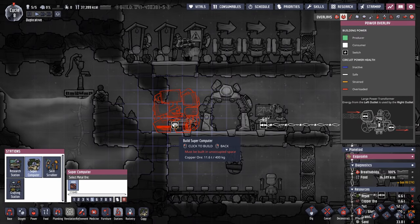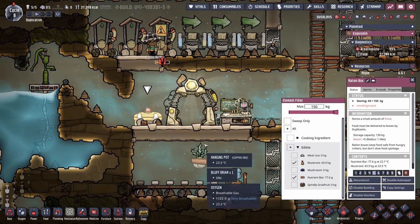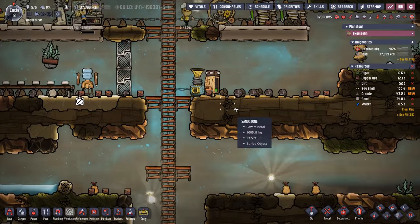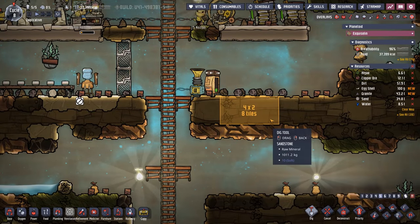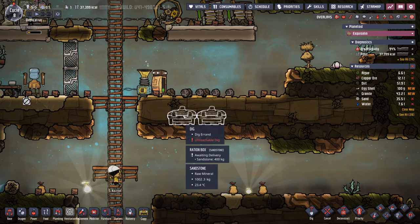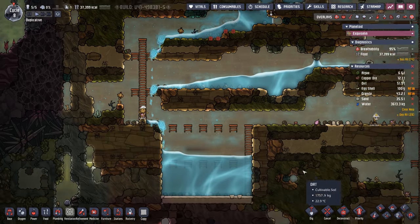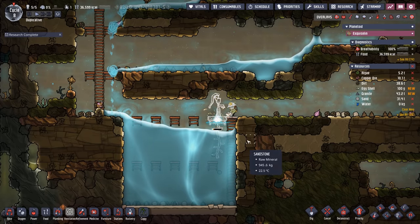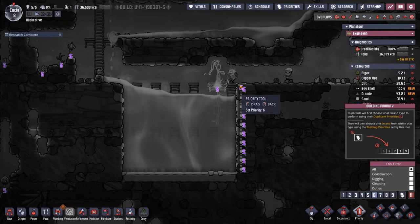I want to put the supercomputer down here so we still have access to this beautiful light, which means we need to move the ration box. It'd be great to have it in an area with some carbon dioxide — that way it stays fresher for longer. So I think we're going to open this area up for a couple of ration boxes. The water is draining — absolutely beautiful. And by plan, I hope we made it deep enough. Looking at it, I absolutely do not think we did, so we're going to do a quick dig command right here to give it more space, priority 6.